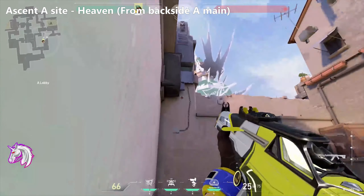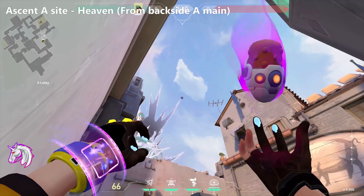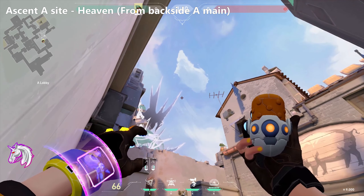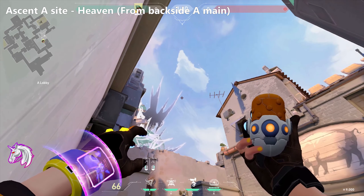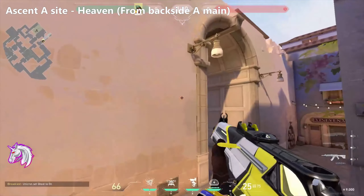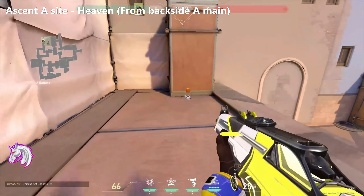This last one for A site is intended for predictable heaven play — again for taking the site. It's a bit more difficult: line up with the top of that icicle-looking thing, move down until you're horizontally aligned with where the blue begins, then move your crosshair one to the left. It'll take a bit of practice but it is absolutely worth it when you get it down.